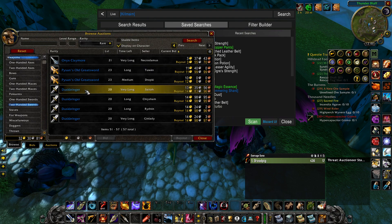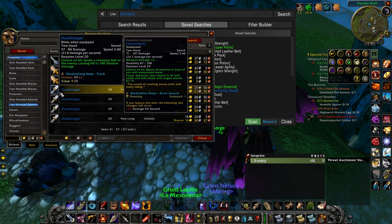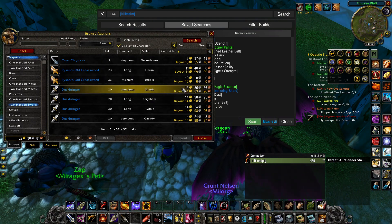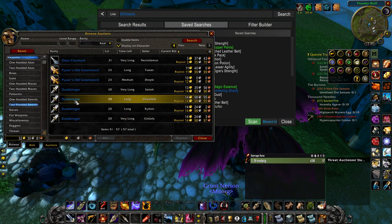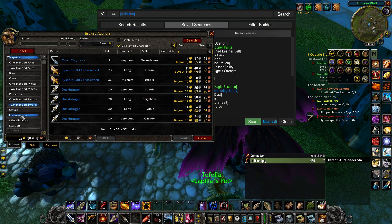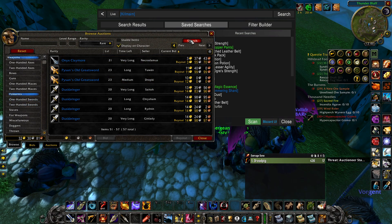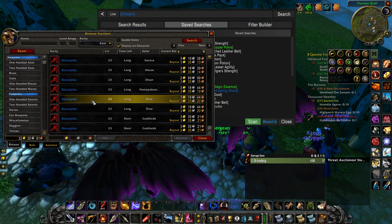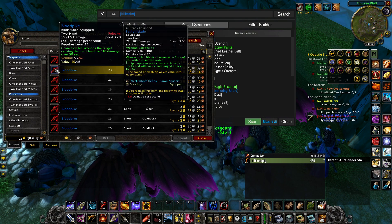Dusk Bringer is also a very cool choice — it's level 20 but it does have a 3.4 speed, though it's even more expensive. On Alliance side this is going to be even worse since humans are going to be using swords, but another cheap option: polearms. Get yourself Blood Spike.